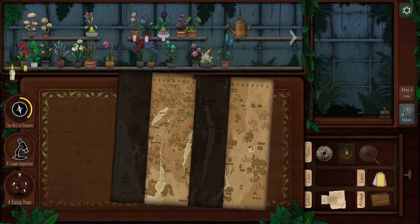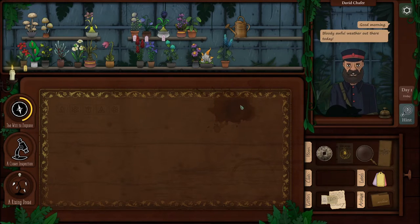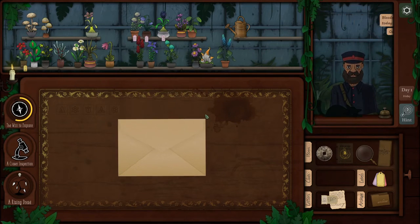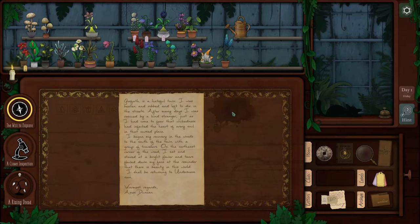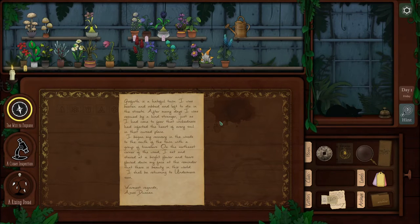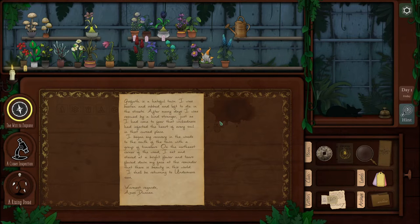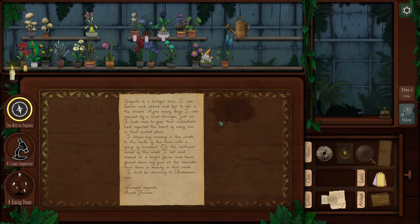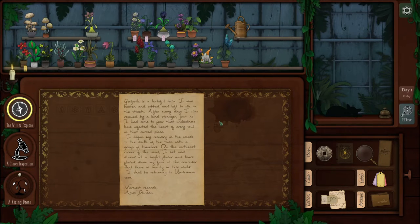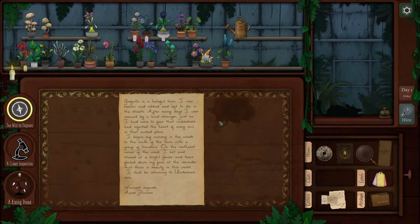So let's take another customer — David Schaefer. I know these characters are supposed to be recurring. 'Bloody awful weather out there today — it is raining, huh? Good for the plants though, eh? I got a letter for you.' I'll take that. 'Gosforth is a hateful town. I was beaten and robbed and left to die in the streets. After many days, I was rescued by a kind stranger, just as I had come to fear that wickedness had infected the heart of every soul in that cursed place. I began my recovery in the woods to the south of the town with a group of travelers. On the northeast corner of the wood, I sat and stared at a bright flower, and tears flowed down my face at the reminder that there is beauty in this world. I shall be returning to Undermere soon. Amos Duncan.' So this is like a puzzle — we kind of have to figure it out a little bit.